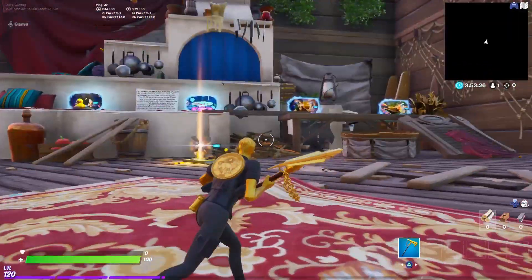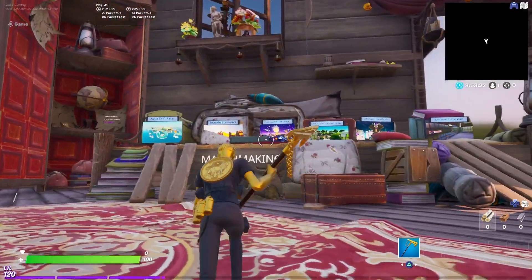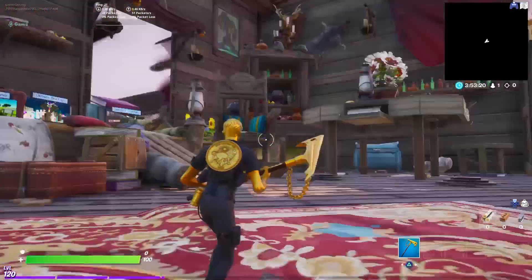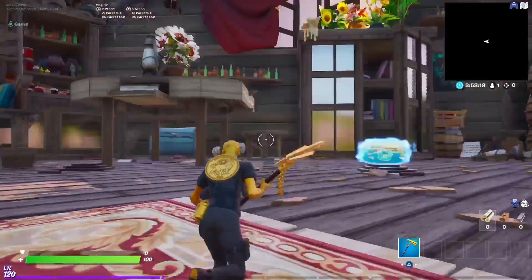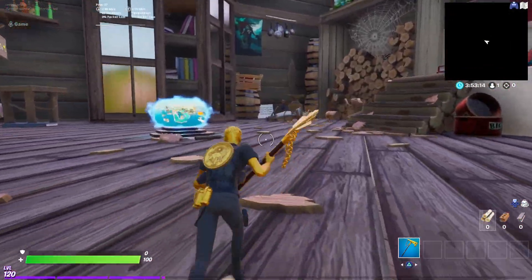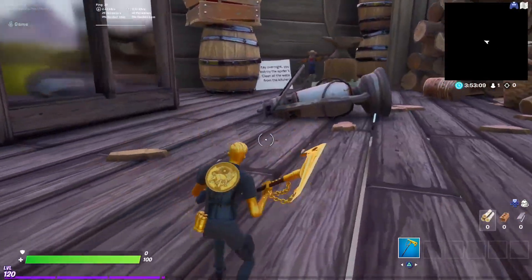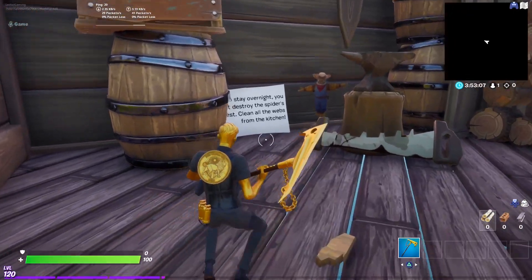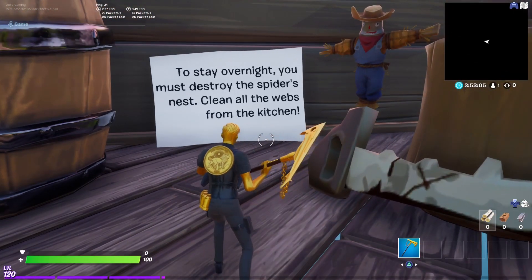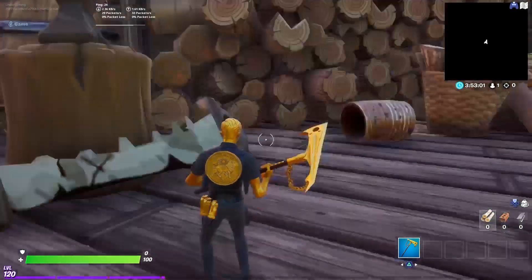Hello guys, welcome back. There's a new creative hub and a new quest, and I'm here to show you how to do it. To start off, you have to go to this scarecrow right here — he'll tell you what to do. It says: to stay overnight, you must destroy the spider's nest, clean all the webs from the kitchen.